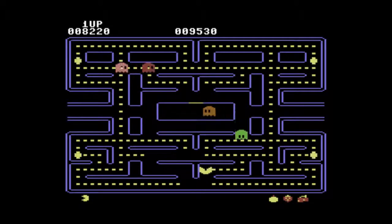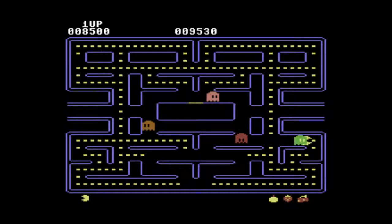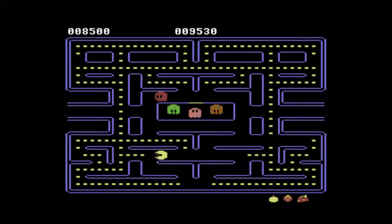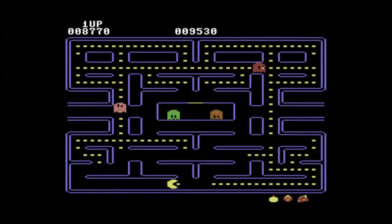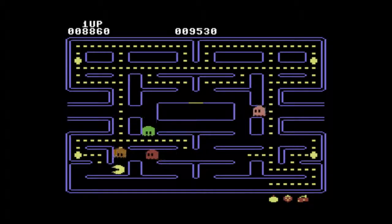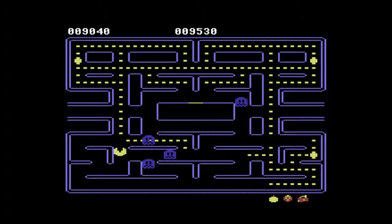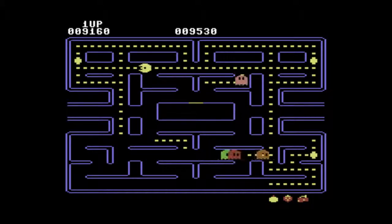As you can see, we are now in the yellow bomb level. And I'm about to get eaten! The other thing that regular Pac-Man does, and even the VIC-20 version of Pac-Man does, is he sort of cuts corners in the arcade. He does not do that here. There's the yellow bomb.